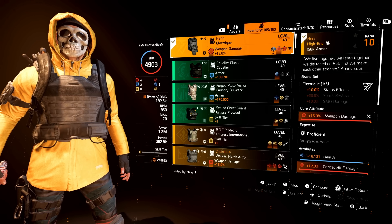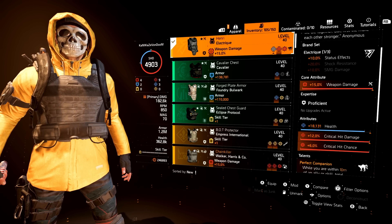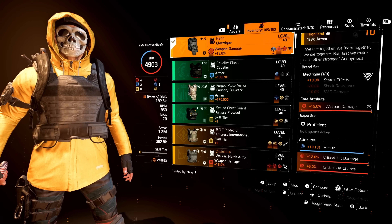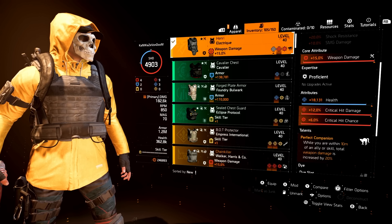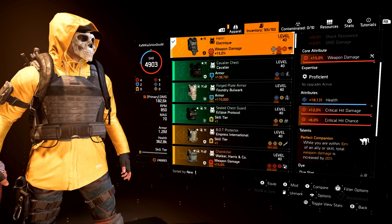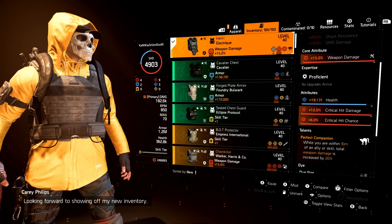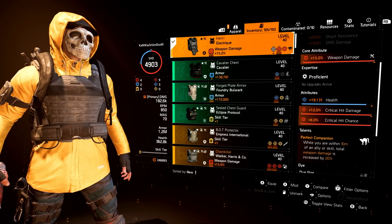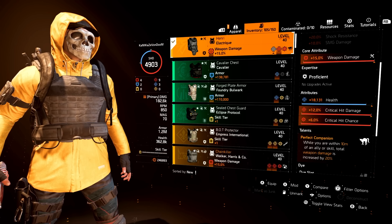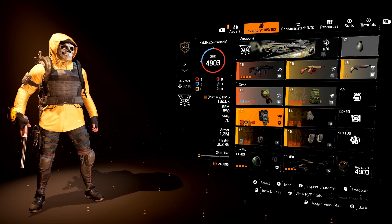Next up we have the Henri — the named Electricar brand set piece — which gives you Perfect Companion. The brand set bonus from Electricar is 10% status effects. Perfect Companion: when you're within 10 meters of an ally or skill you get a 20% weapon damage increase. This one has health on it — I cannot find a double crit — so it has max weapon damage for the core, health, and max crit hit damage with a max crit chance mod. Once I get crit chance instead of health I can swap a mod to incoming repairs.